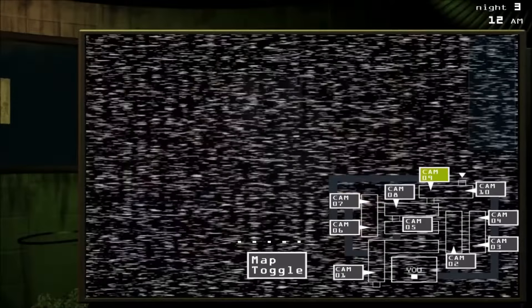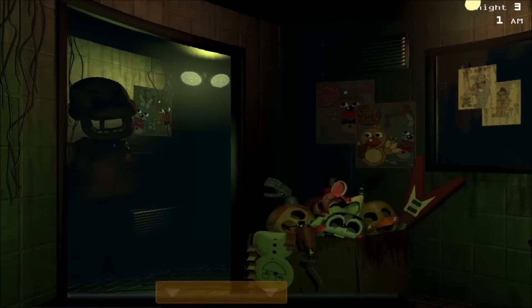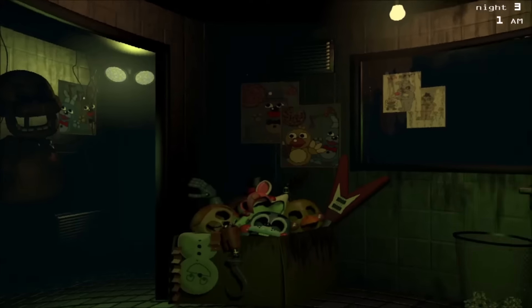Springtrap is easily the most horrific and grotesque-looking character in the entire series, and he really set the stage for what to expect from this third installment. His rotted exterior combined with the little bits of human flesh poking out from underneath his suit make him really unsettling to look at. This was the first game in the series where the design of the villain alone made me genuinely afraid to play it. Facing against Springtrap in FNAF 3 really feels like what I would describe as being the final boss fight of the franchise. While the other installments had you facing several simple threats at once, FNAF 3 instead has you facing one extremely complex threat. Springtrap has a massive set of tools at his disposal, whether it be slowly lumbering his way towards you, being only stalled by the audio you play over the speakers, or climbing into the vents to get to you even faster if you're not quick enough to stop him.